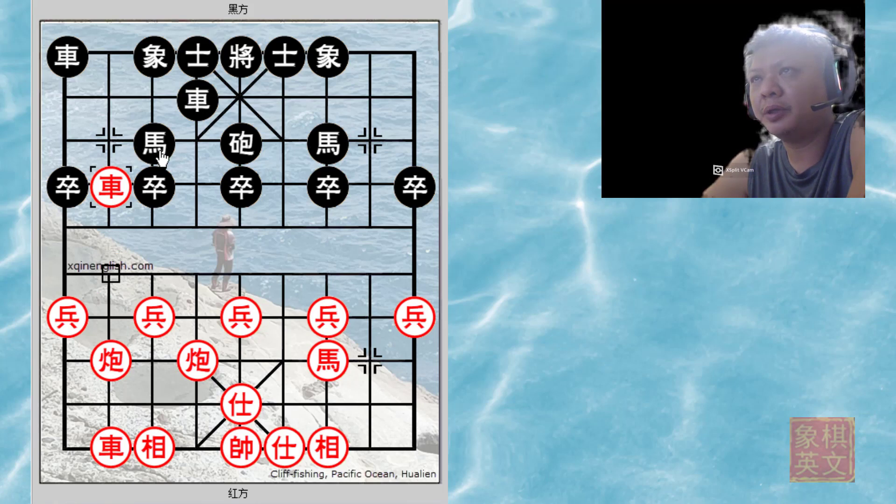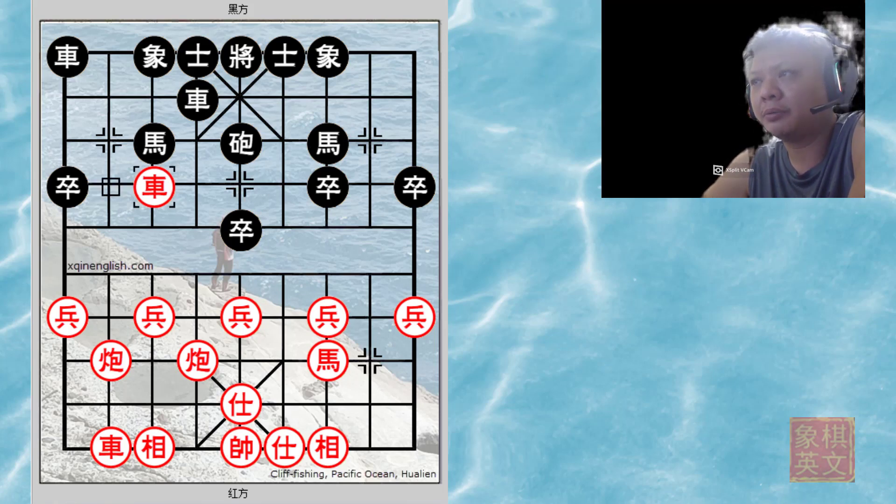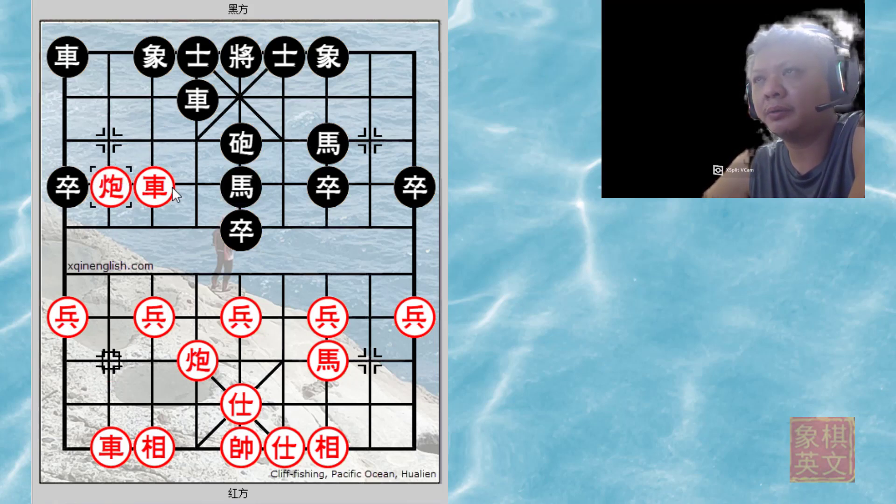Red immediately attacks the horse, and black changes formation. Now if black chose to play p5+1, the idea behind p5+1 was to allow the horse to be linked as well. But there is always the cannon over here which is much more powerful — the horse has no good intersections to move.